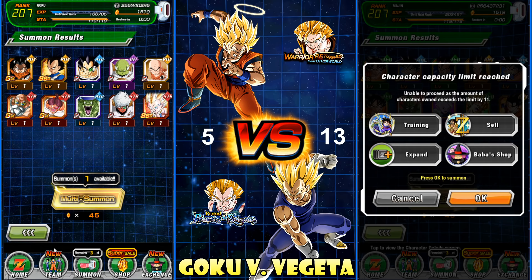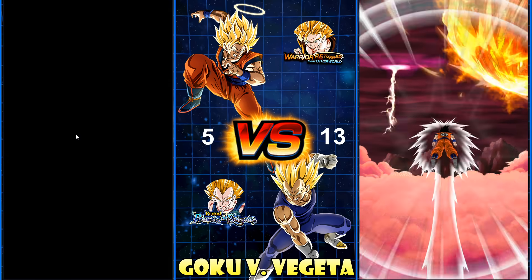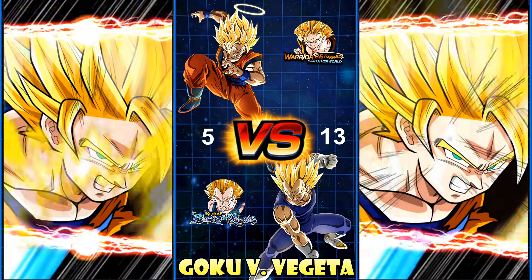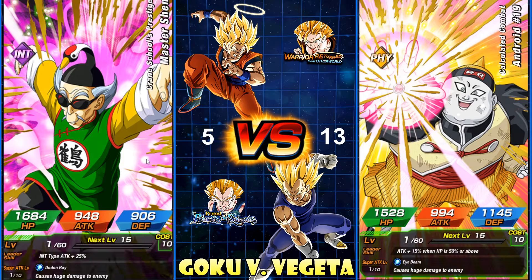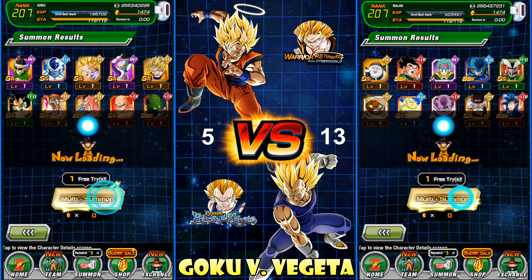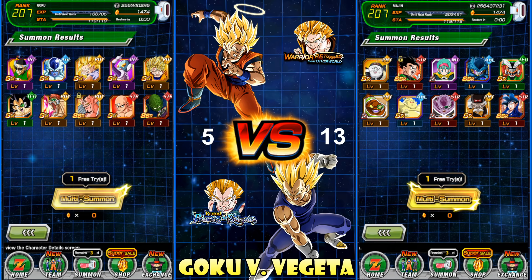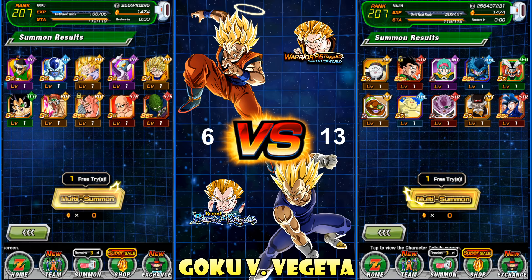We got the Gohan — one point. Debora, one point — kind of evened up there. And another Gohan. So six to 14. Goku, you've got a long way to go. What a multi-summon — two LRs and two other featured units in one multi! These are farming accounts, just a heads up on that. No double screen crack. A whole lot of nothing there — we're definitely going to do a full rotation.